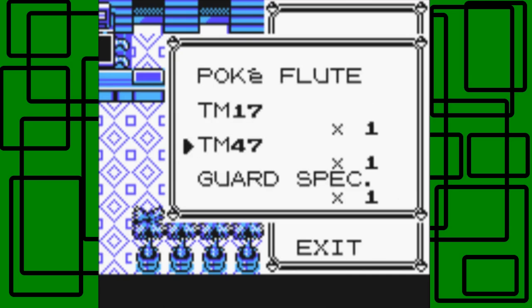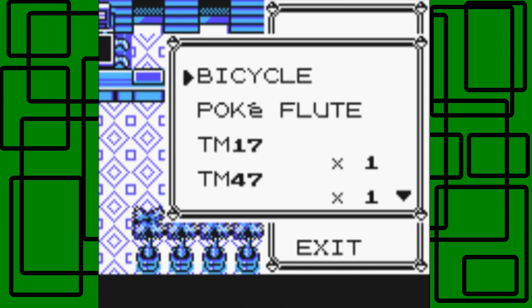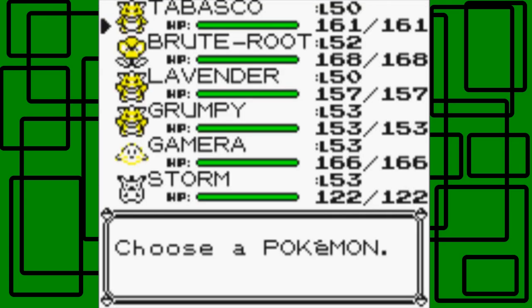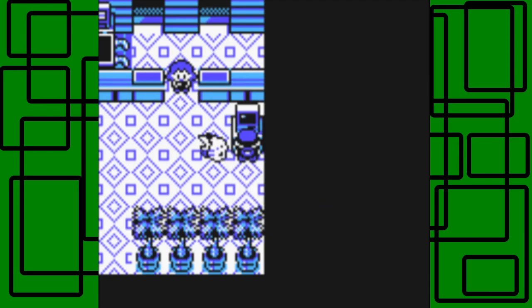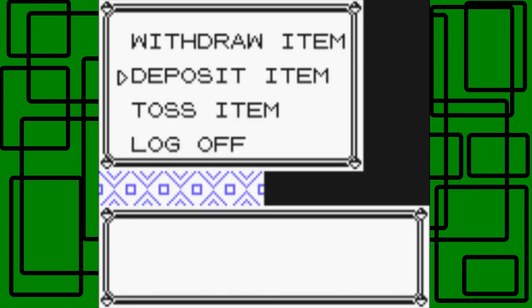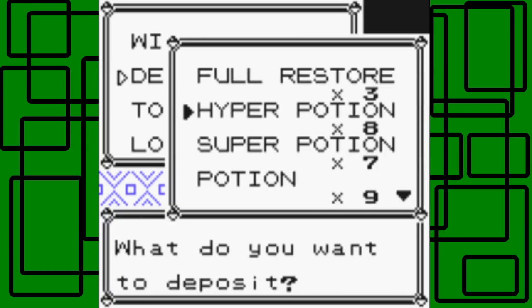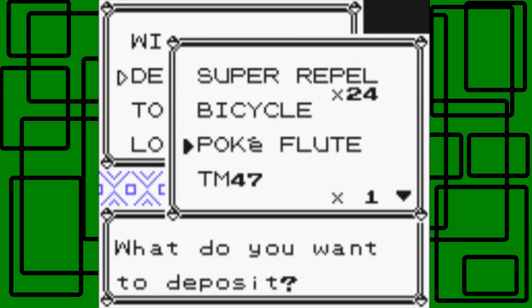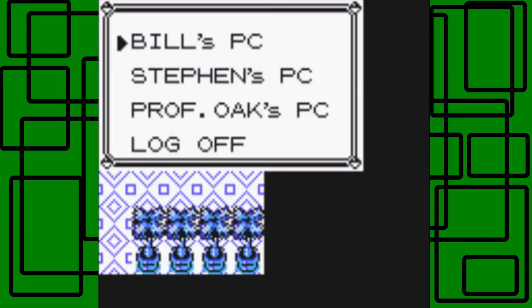Is there any items I need to store on my PC? There's a couple, actually. Two HMs. I'm going to sell the guard spec back for money. I don't think I need to withdraw anyone from the PC, so that's good. I'm going to turn on Steven's PC and deposit some TMs - just one of that one, and then there's another TM I want to deposit. Nope, nothing else.